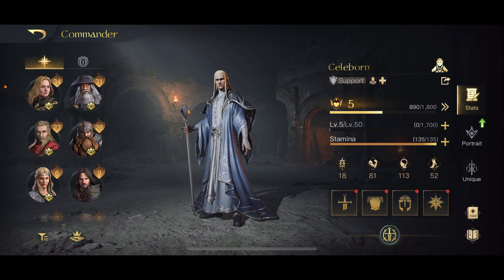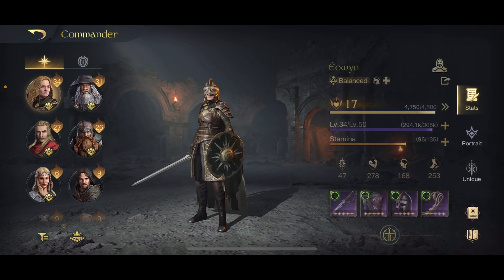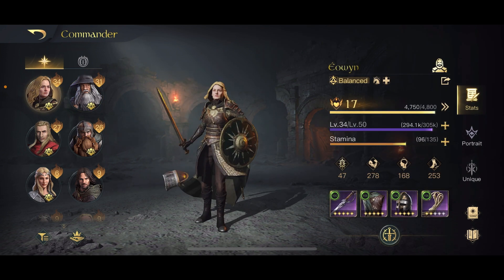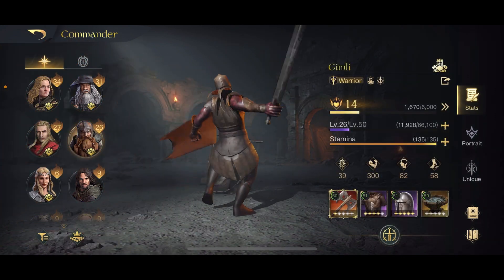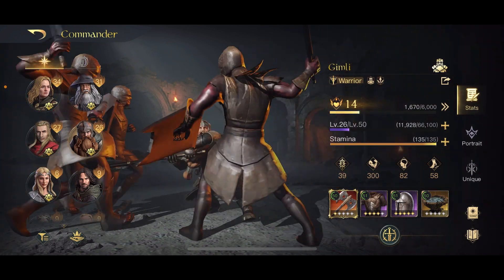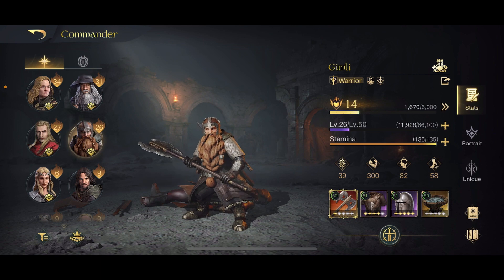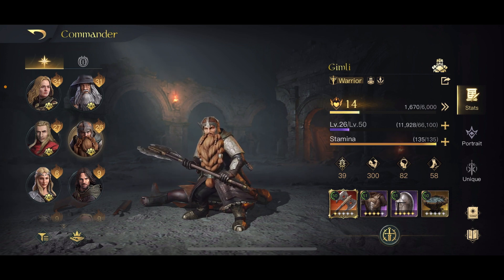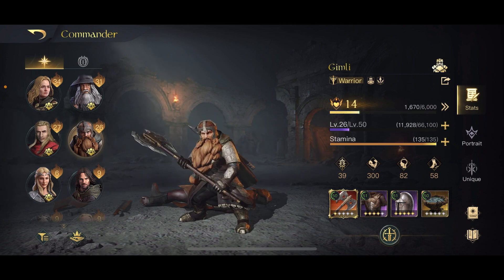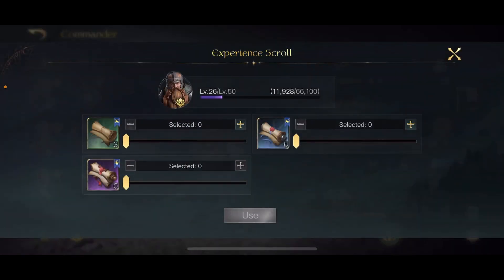Most people start off with one or two commanders in a season — the ones that don't take many troop losses. I'm using Gandalf this season along with Eowyn and they're doing great, but my combat commanders are Halder and Gimli. Gimli is only level 26, but let's say there's a big war breaking out tomorrow — I need a combat commander on the front lines. I have a bunch of XP scrolls saved, so I can add them all to Gimli and take him from level 26 to maybe level 45 instantly — a combat-ready commander in seconds.